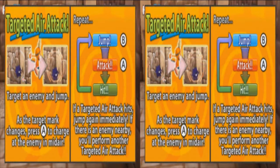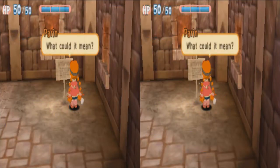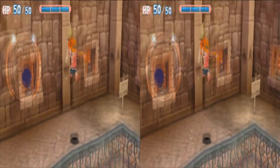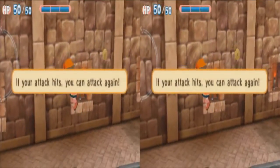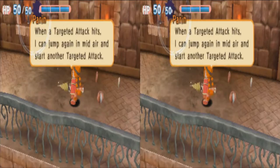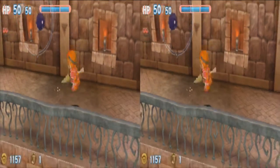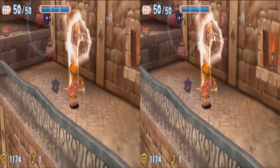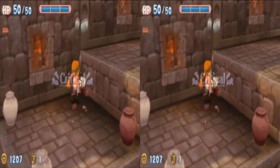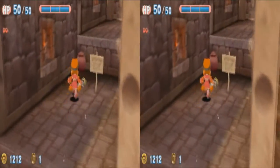Targeted air attack — read that sign. Jump, attack. She'll kind of auto do it. Sonic called, he wants his homing attack back. If you jump again, you're seriously doing the homing attack. And just like the homing attack, you can chain it. You can do it multiple times to go through enemies. Those enemies always come back — enemies that respawn are not counted towards your rank.